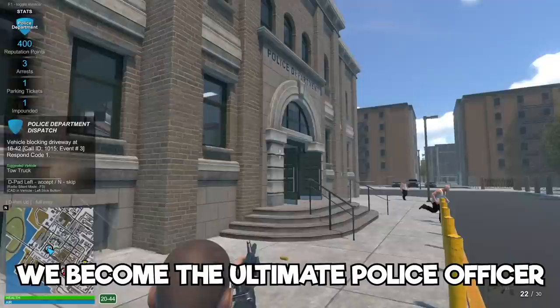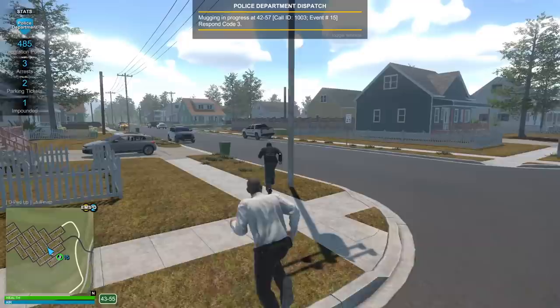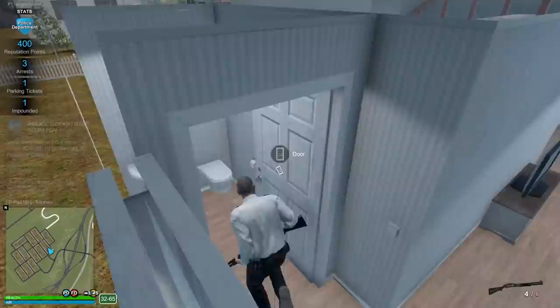Today in Flashing Lights we become the ultimate police officer. We totally don't break into people's houses, chase people down with our cars, tow cars for no reason, and all the other good stuff. If you want to see more, just hit the thumbs up button and let's jump in.